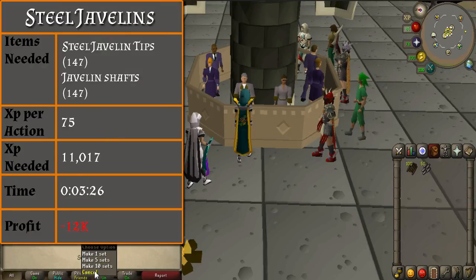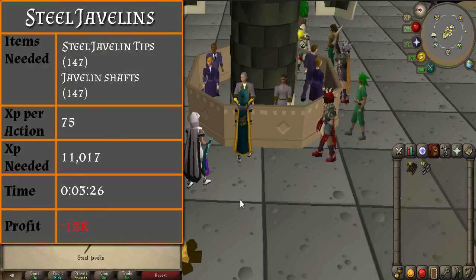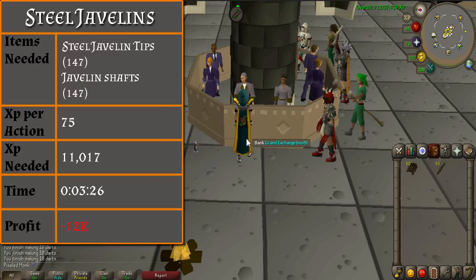From level 32 to 37, you will be making steel javelins. You will need 147 javelin shafts and steel javelin tips. You can make javelins relatively quickly and you will get 75 XP per action for steel javelins. It will take you 3 minutes and 30 seconds to reach level 37, and you will lose 12k.